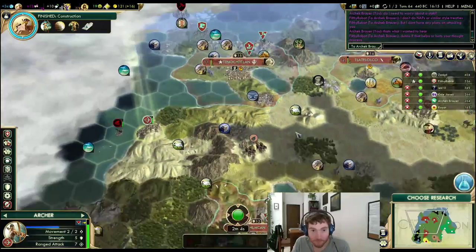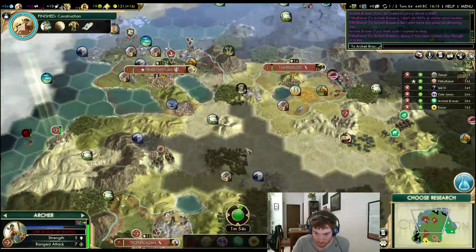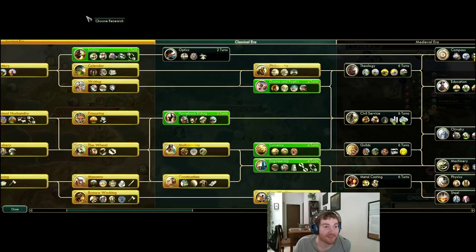There's the worker that I wanted. Zemt, do I need to worry about this Chariot Archer snatching our workers? Of course not. Do I need to worry about it showing up with like 6 more of them and attacking my capital on turn 7? No, I'm not Cole Jones.